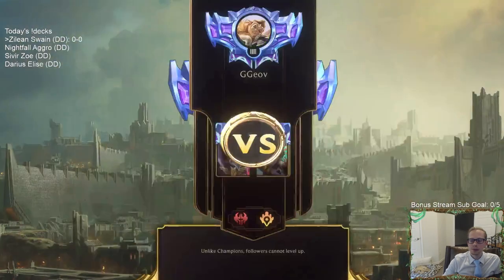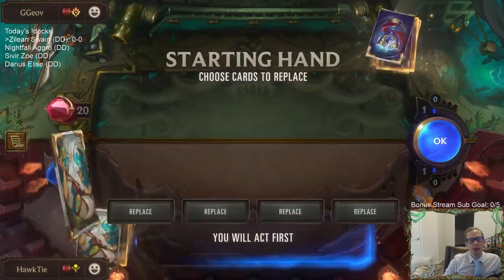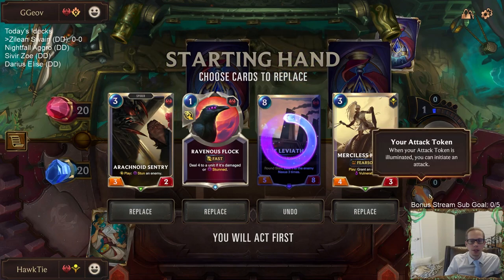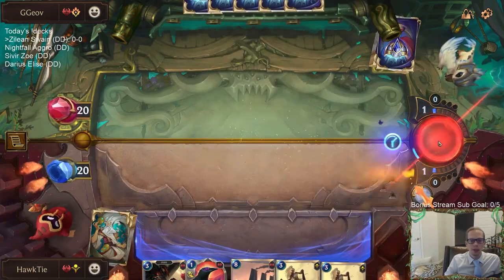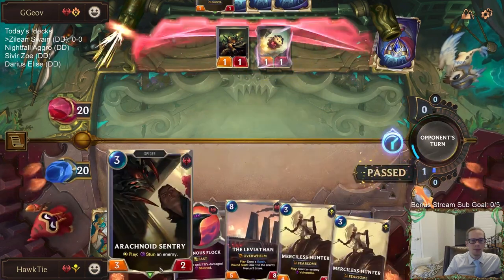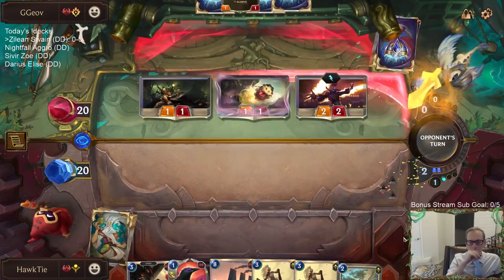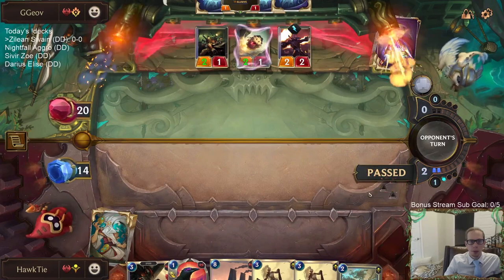Playing against some Draven Jinx. It's all about stabilizing right, because we don't have nexus healing and they can get a bunch of burn spells to finish us off. Love the Sentry Flock combo. I'll keep the Merciless Hunter also. Because we have the attack token on rounds one, two, three - round three we'll have the attack token, we'll have priority first. We can lead with Merciless Hunter, kill something, they play Draven afterwards, and then round four we can have Sentry Flock together.